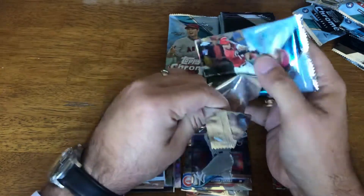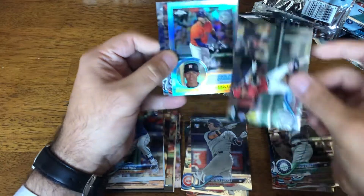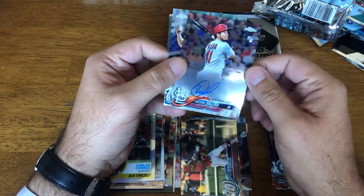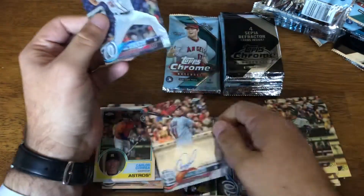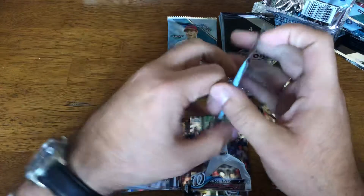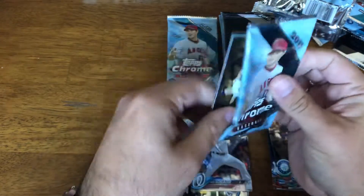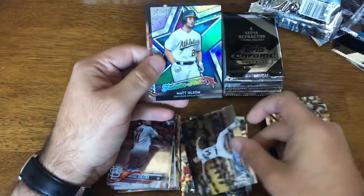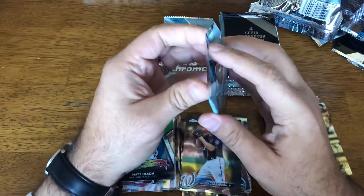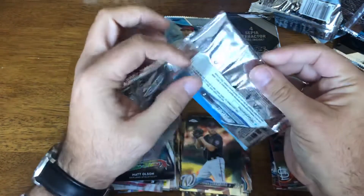With Chrome, you can tell if it's a variation because they're all refractors. Robles Rookie — nice. Correa, Valeria Rookie, Otto — not numbered. And Scherzer. So we did pull an auto — go figure. Not the auto we're looking for, but we'll take it. Buehler Rookie, Olsen, Ozuna, Strasburg. So far, Box 2 is whooping Box 1, that's for sure.